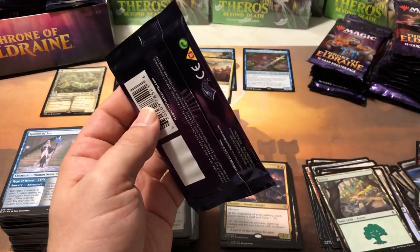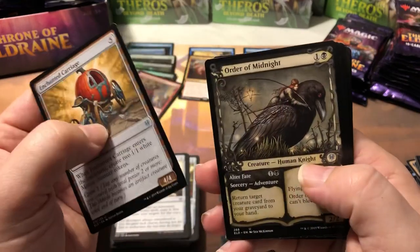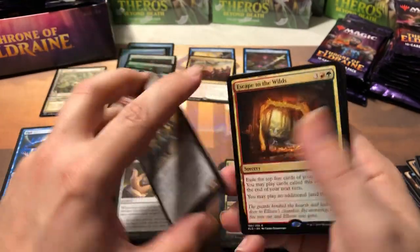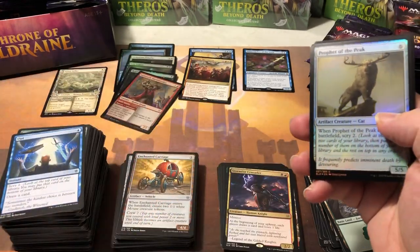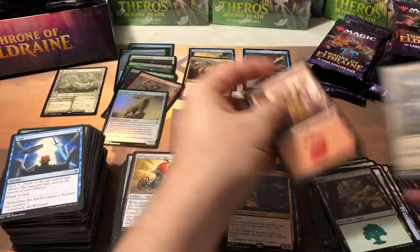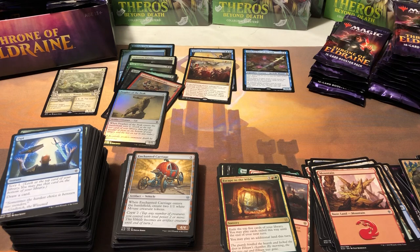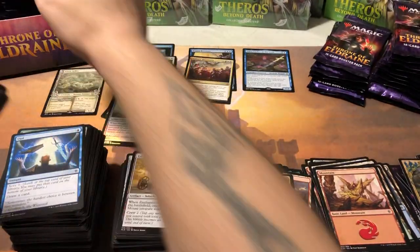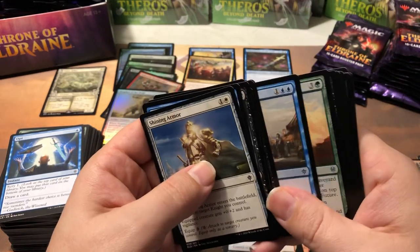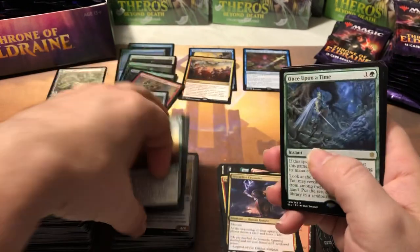Lucky Clover again, Skull Knocker Ogre, Syr Elenora, Stormfist Crusader — not having the best box. I remember when Emry was like a ten-dollar card — the good old days of a month ago. Enchanted Carriage, Order of Midnight, Venerable Knight, Escape to the Wilds — kind of cool in a certain deck but not terribly useful overall. 34 cents. The Crusader — 50 cents. This is basically a display of all the worst rares you could possibly get in a box.